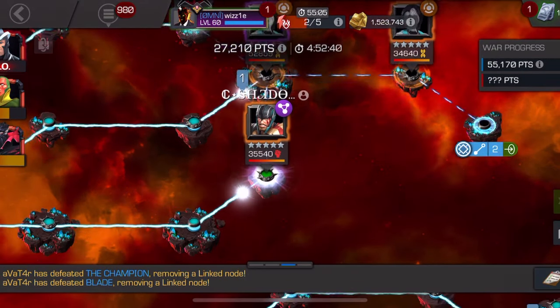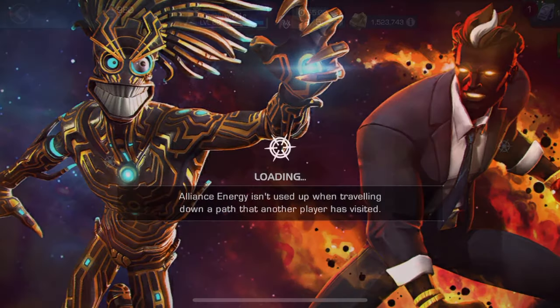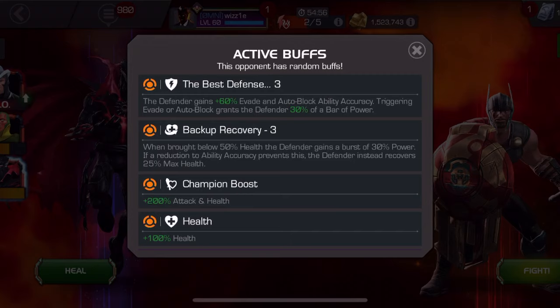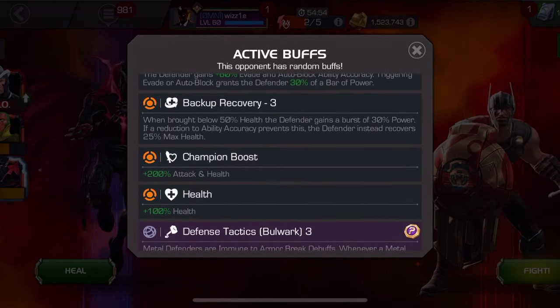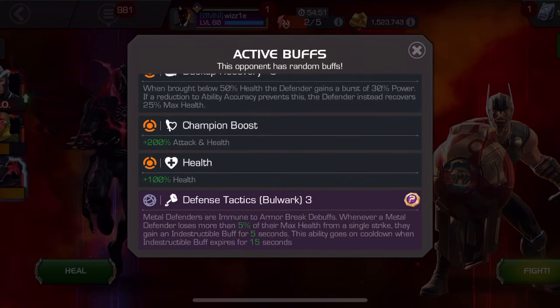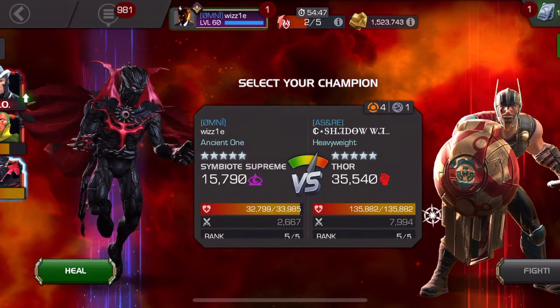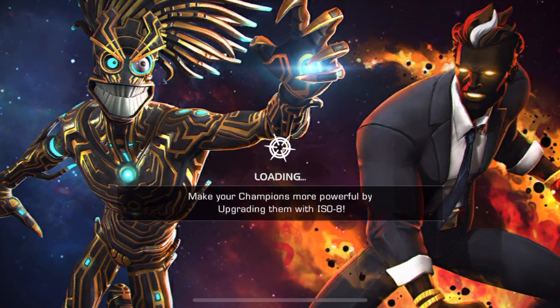Let me talk a little bit about this node. This node is a tricky one depending upon the defender. It's got the Best Defense node - the defender gains 60% evade and auto block accuracy, so for Thor that means no intercepts. It also has Backup Recovery - when brought below 50% the defender gains a burst of power, and if you can stop that with ability accuracy he will then gain 25% health instead. It also has Bulwark Metal - defenders are immune to armor break debuffs, and whenever they lose more than 5% of their health they gain an indestructible charge.